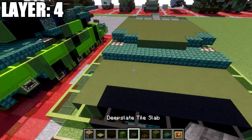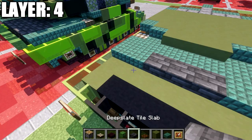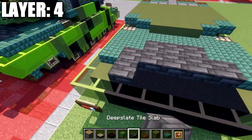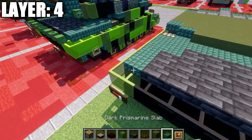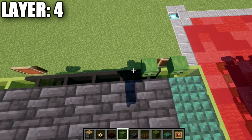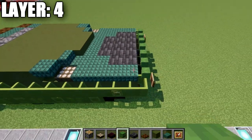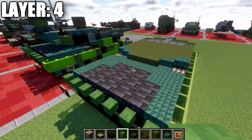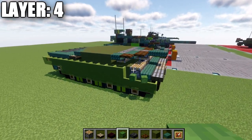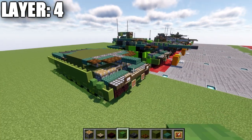Grab your deep slate tiles and place a row of three, then two slabs out to the sides. Place a row of five across, then a slab to both sides, and then a narrow row of five with a slab to both sides. After that, place seven zombie heads all the way across the back of the vehicle. That completes everything for layer four. Looking at it from the top-down view, this is what we have so far.